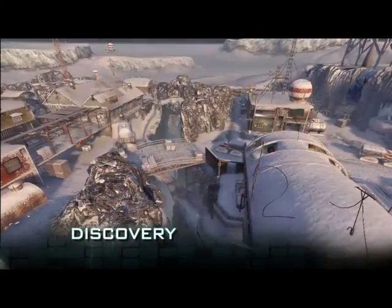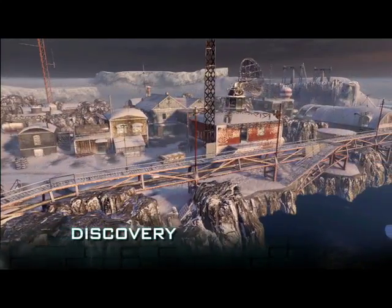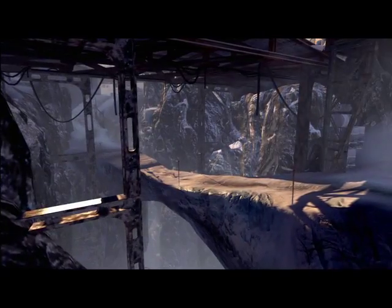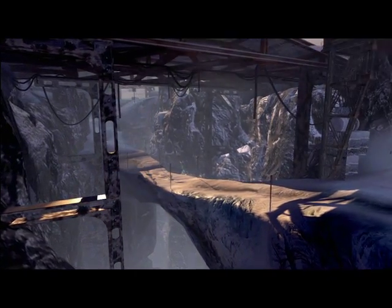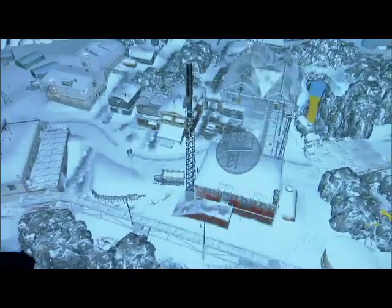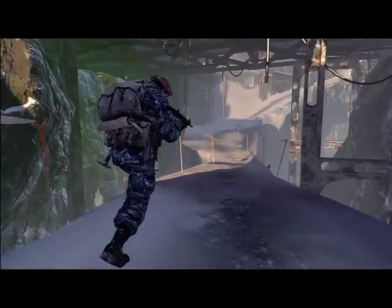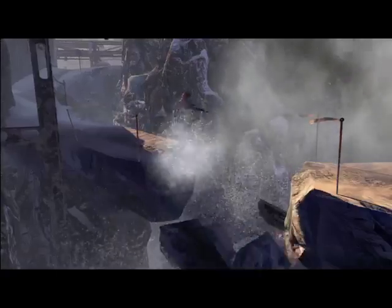Discovery is an Antarctic research station that was a German outpost left over from World War II. The two sides of the map are divided by a deep chasm, and you're always kind of fighting for control over that crossover from one side to the other. Tips for Discovery are really about learning the layout, understanding how the chasm can impact gameplay flow, and always being conscious of your exposure to long-range weapons. You might be on a snow bridge and somebody throws a grenade, which collapses the floor around you.